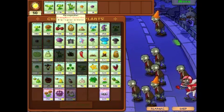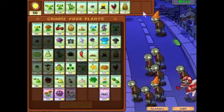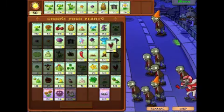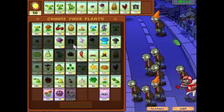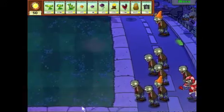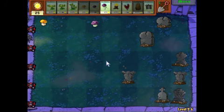Going to have to go with Torchwood here since there are so many Peashooters, and Magnet Shrooms. I'll go with Scaredy Shrooms, because I need something to help me out early on. I guess I'm in grave danger. This is probably going to be a long level — only two flags, actually.